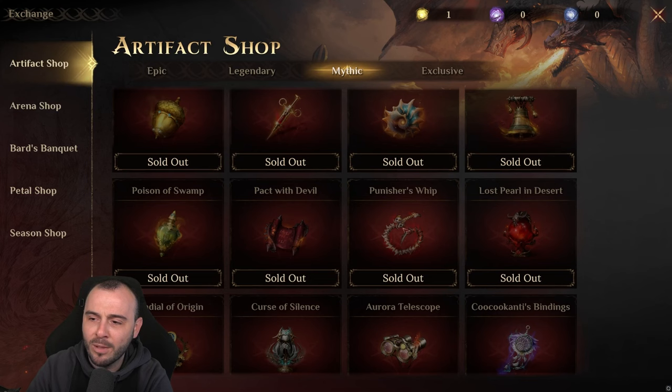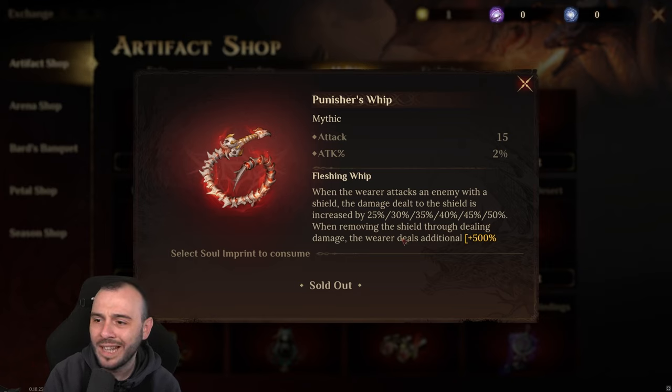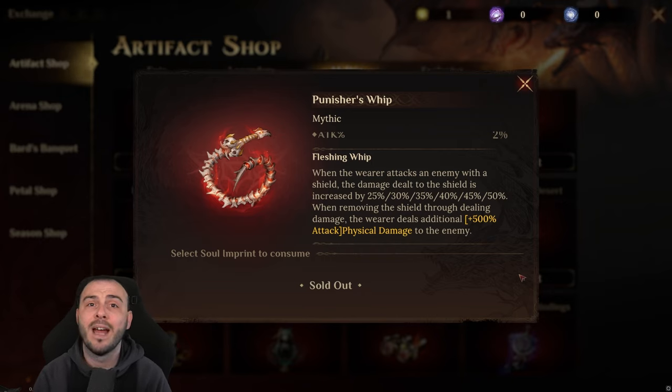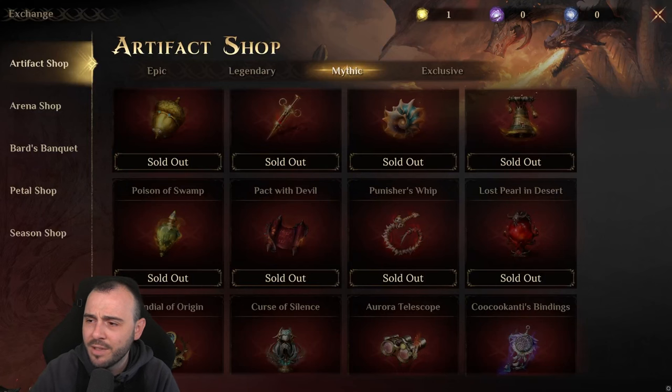Then I'm very curious about the Punisher Sweep — it just looks so awesome. You're getting attack and attack percentage. When the wearer attacks an enemy with a shield, the damage dealt to the shield is increased by 50%. When removing the shield and dealing damage, the wearer deals an additional 500% attack physical damage to the enemy. This can be nice versus the Grave of Curse and versus the Ice Domain, and it can be nice in PvP as well. So it's a pretty interesting one.